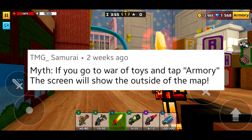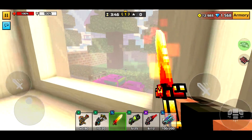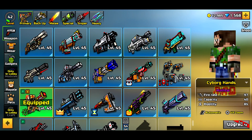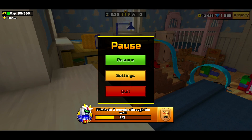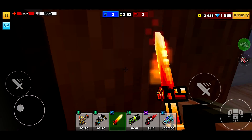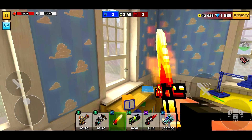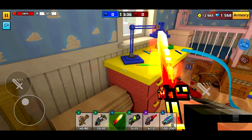This next myth is that if you go to War of Toys and tap on armory, the screen will show the outside of the map. Here's War of Toys — I just really like this map because I'm a big fan of Toy Story. Here's the outside of the map. Let's press on armory. Nothing's happening right here, but we're gonna go to the menu and do that. It was two weeks ago that this was commented. I'm really interested in this myth — if you know what he's talking about or how to do this, go ahead and tell me in the comments. I really want to see outside of this map to see if it actually is Christmas Town.